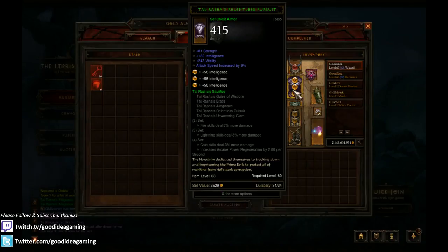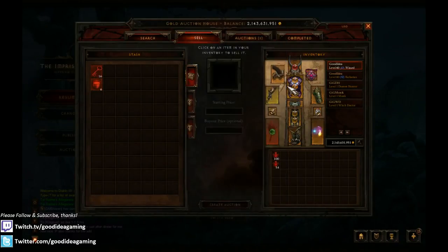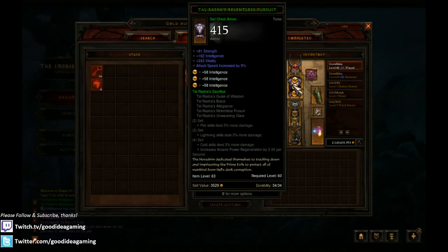For chest armor, Tal Rasha's Relentless Pursuit is really good. It's a bit more expensive, but it's got a really high Int roll, really high Vitality up to 270-280 or even higher. Three sockets and the attack speed roll. If you're going with a budget build, just go with any rare armor with decent Int and Vitality. As an Archon Wizard, you don't really need a ton of survivability or All Resistance - you want to kill things before they can kill you. That's the principle behind Archon: beam them to death before they can kill you. So I prefer Tal Rasha's for the extra damage.